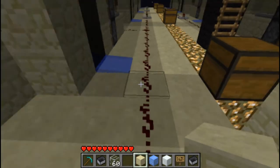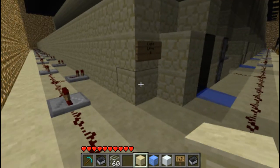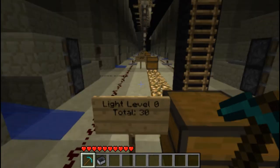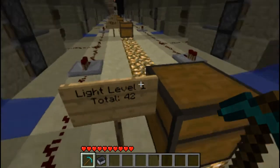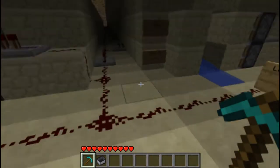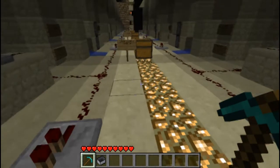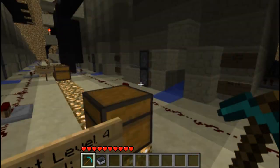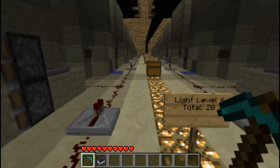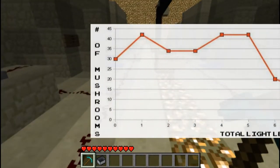I'm going to count these up and tell you the results, and the dispute will be solved forever. Does light level affect mushroom growth? Well, here we go — the results are in and we can finally see how many mushrooms we got per level. I also checked the number of each type and there's really no statistical correlation with colors. It seems strictly based on light level. Running past these signs, we can get a vague idea of the number per level, but I'm actually going to pull up a chart. As you can see, even in this highly controlled experiment, there is quite a bit of variation.